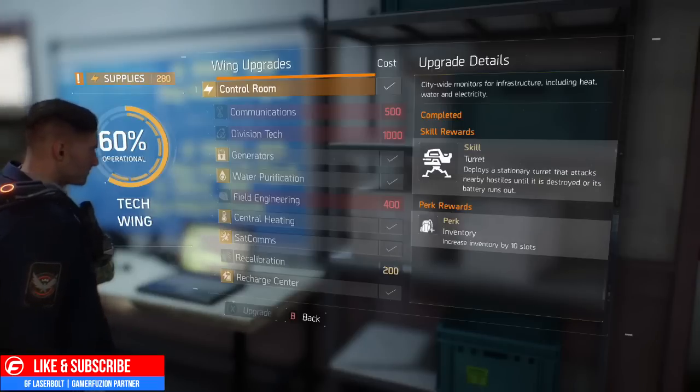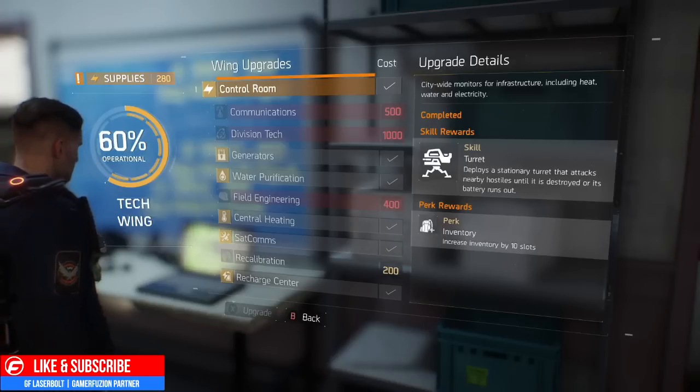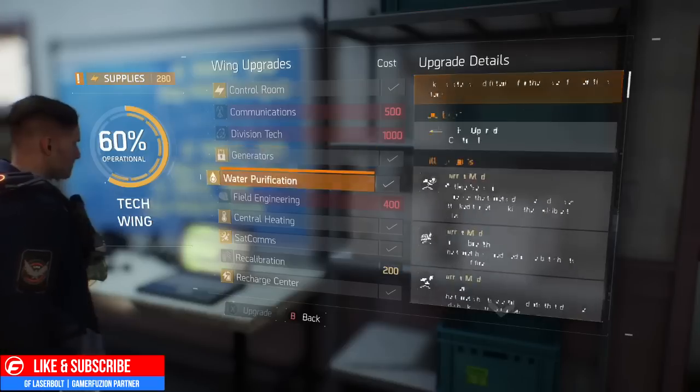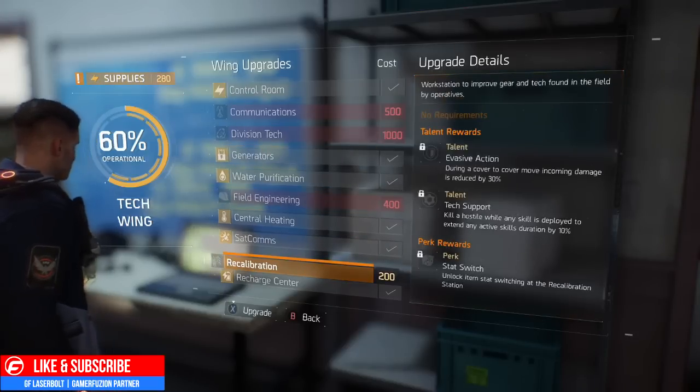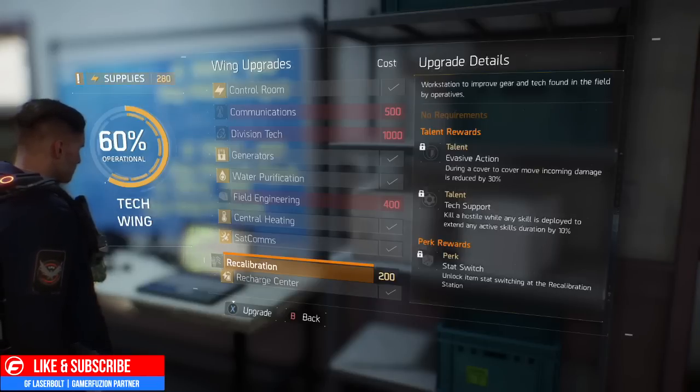What you're going to want to do is go to the security wing and have at least 200 credits for your tech wing stat. Go all the way down to the bottom and select the recalibration upgrade. On the right-hand side it shows the perk reward: 'stat switch — unlock items stat switch at recalibration station.'